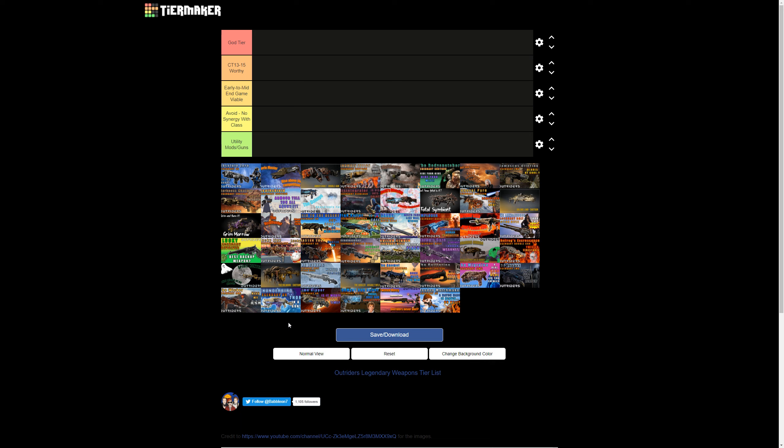We've got all the thumbnails from every single one of the 46 weapon guides we've done as a channel, and we're going to put them in order for a Firepower Blighted Rounds Technomancer build. As we progress through the series we'll cover all different classes — starting with Technomancer Firepower then Anomaly, possibly a Freeze build, then Devastator, Trickster, and Pyromancer — giving you a reference to always come back to.